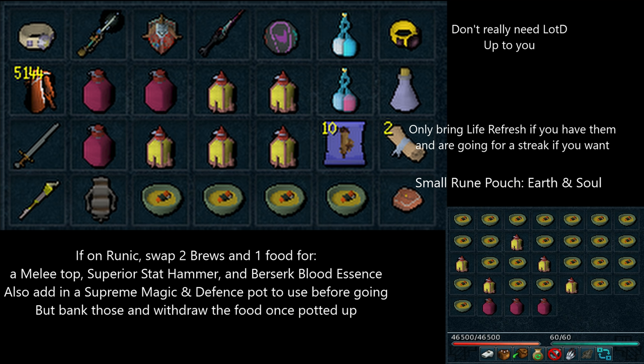That's pretty much the gear setup. If you are using Runic, bring a melee top switch with a Superior Statius' Warhammer and a Berserk Blood Essence in your inventory. You want to pot up with a Supreme Defense and Supreme Magic Potion in the bank, and activate the Berserker Prayer before you head there. That's pretty much just for getting the first grip before you're able to use your specs and lower his defense. Either way, that's pretty much it for the gear and inventory. It's probably stuff you already knew, but I wanted to make this as complete a guide as I could.